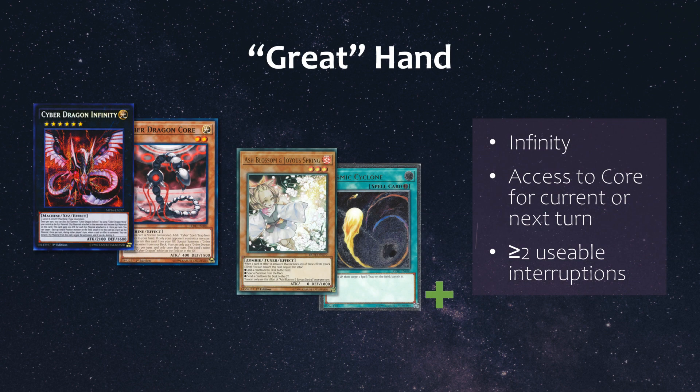A great hand was defined as being able to summon out Infinity, have either Core in hand for the summon for the current turn or at least get it to my hand to summon for the following turn, and have at least two usable interruption cards. The definition of interruption cards for this video include cards like hand traps, back row removal, and generic going second cards.